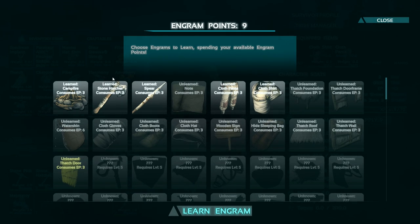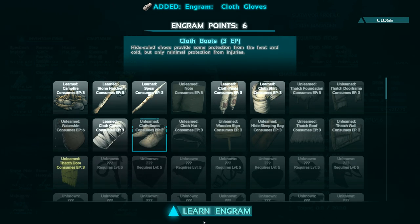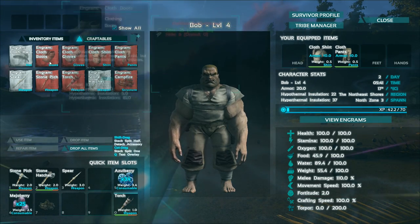What should we learn with these engram points? I heard thatch should be avoided — we should wait for wood structures. Looking at wooden signs, sleeping bag, cloth hat, cloth boots, cloth gloves — those would be good to learn. A water skin would help but since we're staying near the ocean we don't need to worry about that yet. Let's go ahead and learn the rest of the clothing engrams.